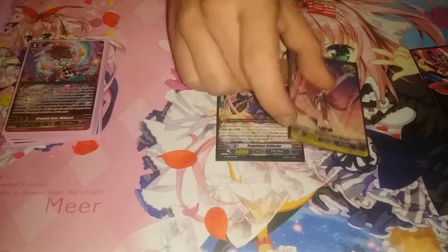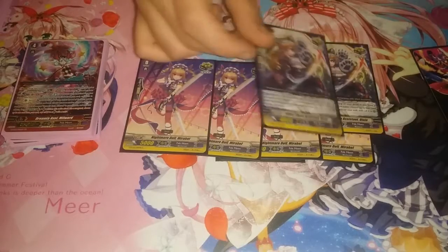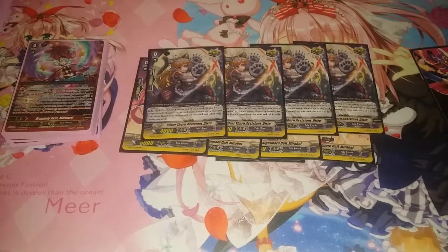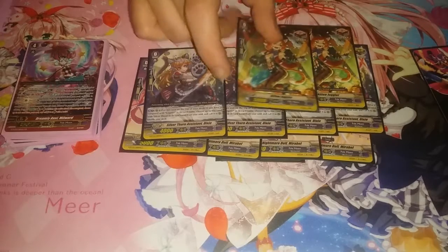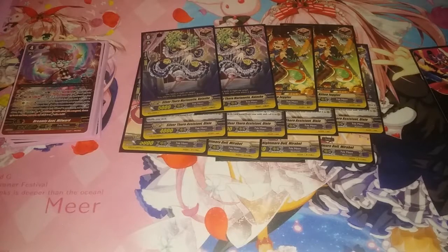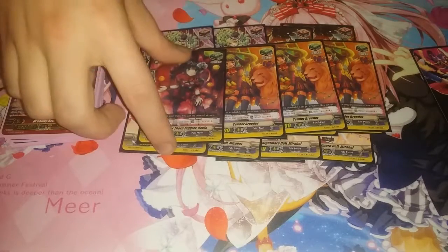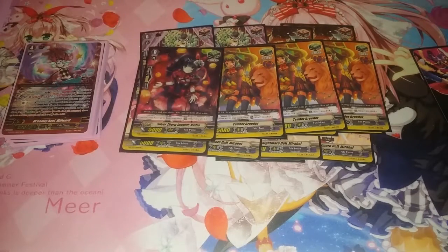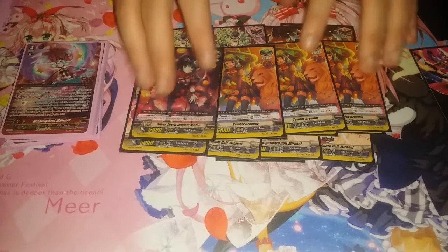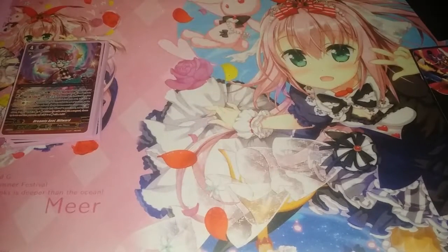Then we have four copies of Nightmare Dawn Mirabelle Critical Trigger, four copies of Silverthorne Assistant Dixie Critical Trigger, two copies of Kitten Juggler Draw Trigger, two copies of Silverthorne Marionette Natasha Draw Trigger, four copies of Tender Breeder, three copies of Tender Breeder Heal Trigger, and one copy of Silverthorne Juggler Nadia Heal Trigger. If you notice, I go for mainly female cards because they're the most pretty — I just like the look of the female artwork.